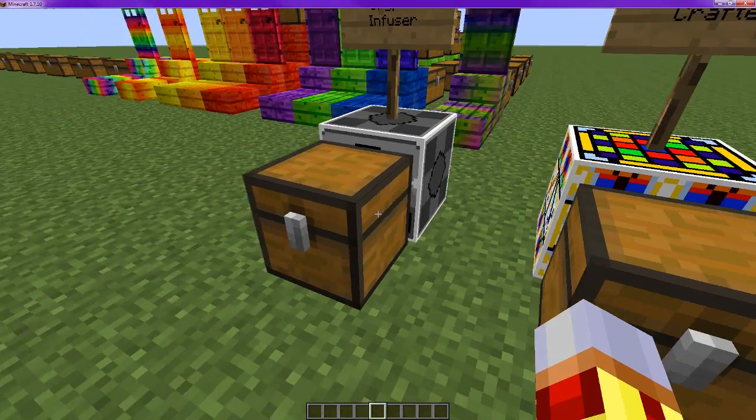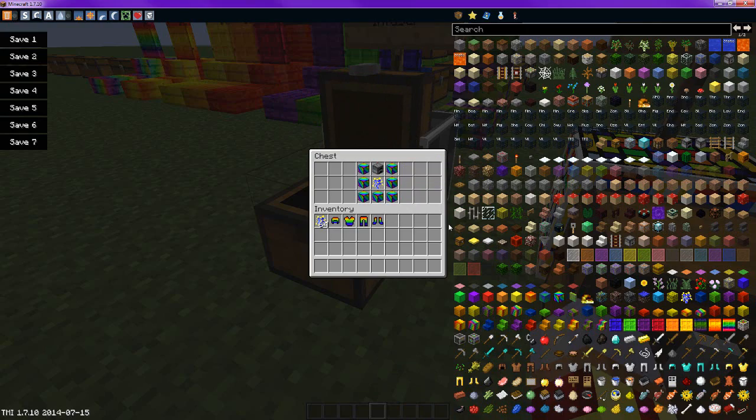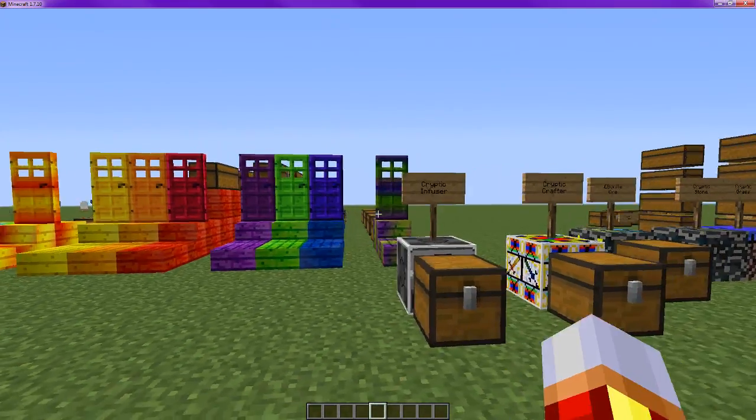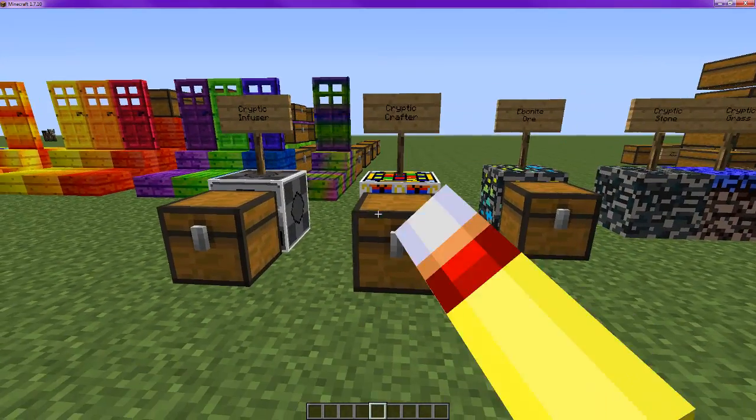To create the infuser, you do rainbow blocks like this, then you put a cryptic sapling in the middle and a furnace on top. For all those items, you need the cryptic crafter. The cryptic crafter is just like the infuser with the rainbow blocks like this, sapwood in the middle, but then you put the crafting table on top.